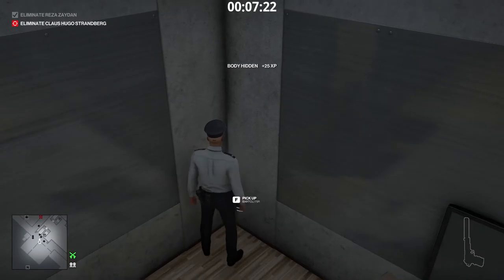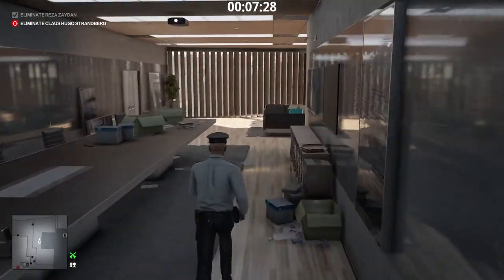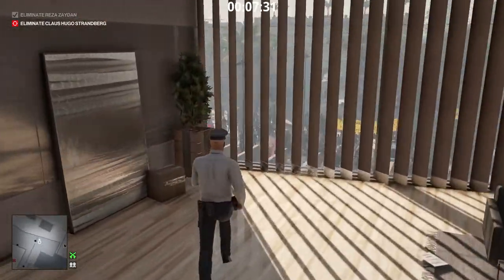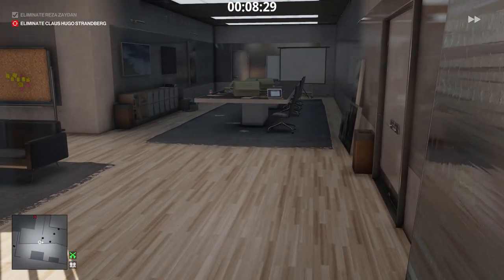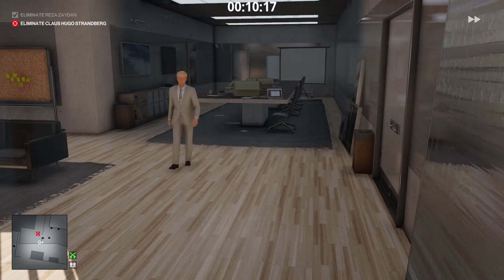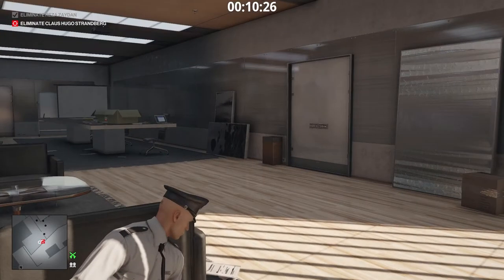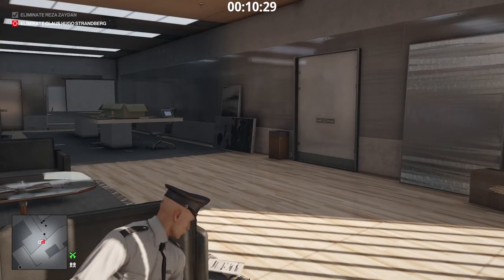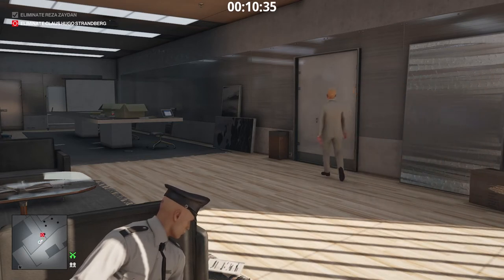We have no need for pistols anymore. Now we wait for Strandberg to appear. That is Klaus Strandberg — most wanted man in Morocco. Hide. NPCs tend to look at 47 whenever he's near, and we don't want that now. Strandberg invites the intern inside the office.